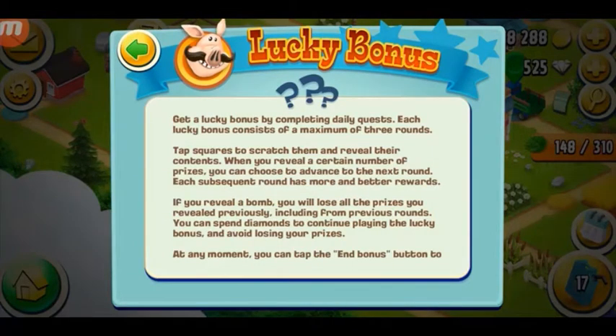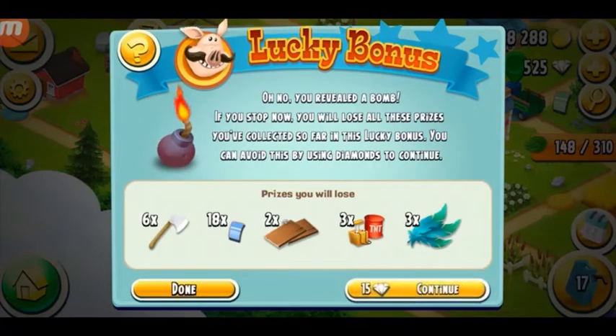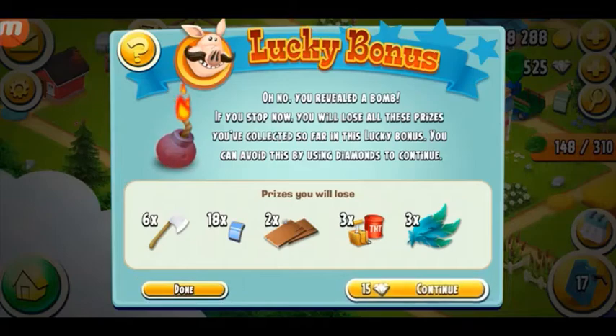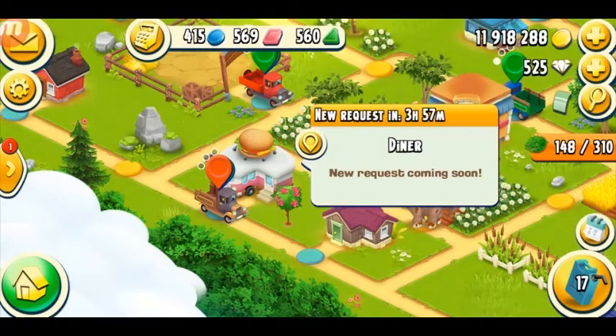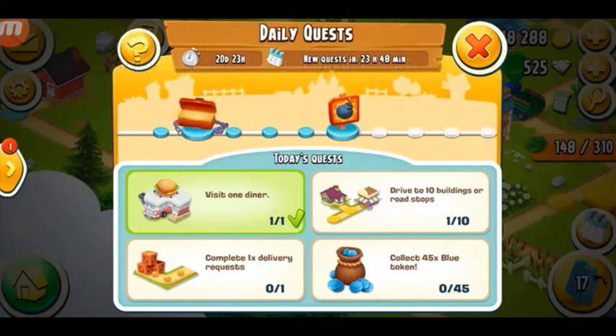Get a Lucky Bonus by completing daily quests. Each Lucky Bonus consists of a maximum of three rounds. The TNTs give you a surprise when you reveal their contents. When you reveal a certain number of prizes, you can choose to advance to the next round. Each subsequent round has more and better rewards. If you reveal a bomb, you will lose all the prizes you've revealed previously, including from previous rounds. You can spend diamonds to continue and avoid losing your prize. I'm not going to spend diamonds, and there we go — I have lost all my prizes. The Lucky Bonus shows: uncovered bomb.